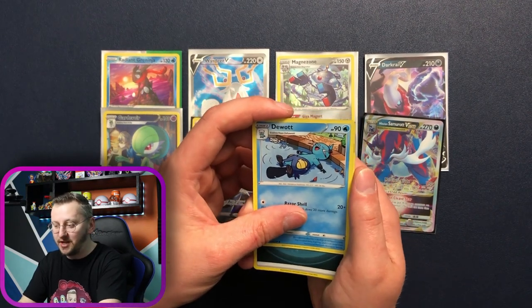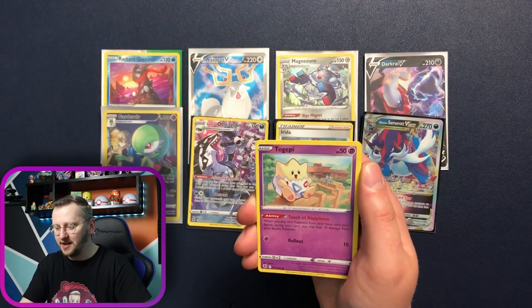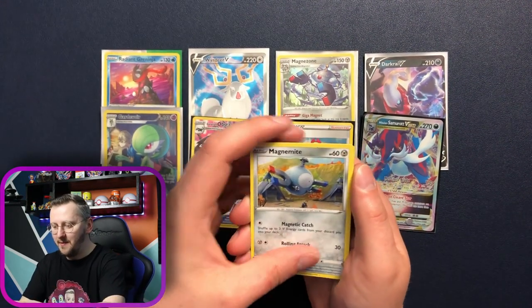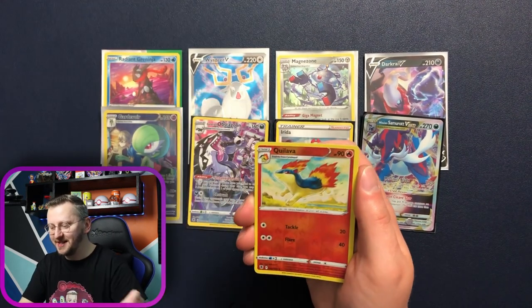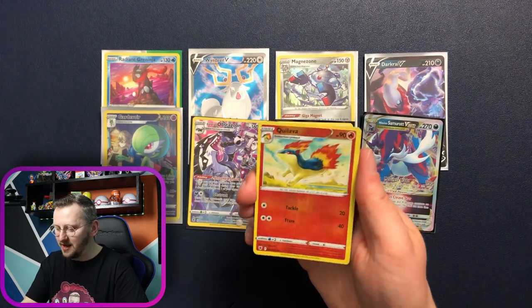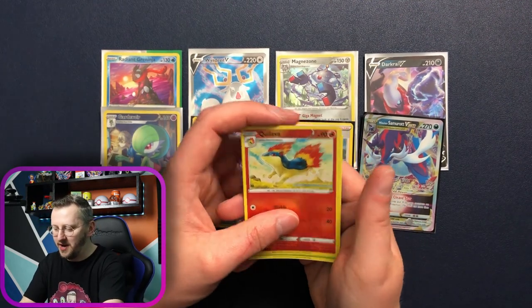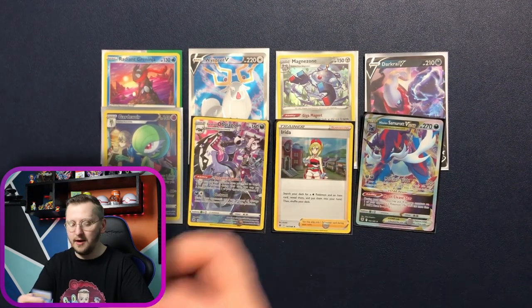Alright, we have a new one. Energy, Psyduck, Dunsparce, Magnemite, Rolts, Hisuian Sneasel, gorgeous Quilava as our reverse holo, a little bit of Poké Ball, and a Vespiquen as our rare — nice!